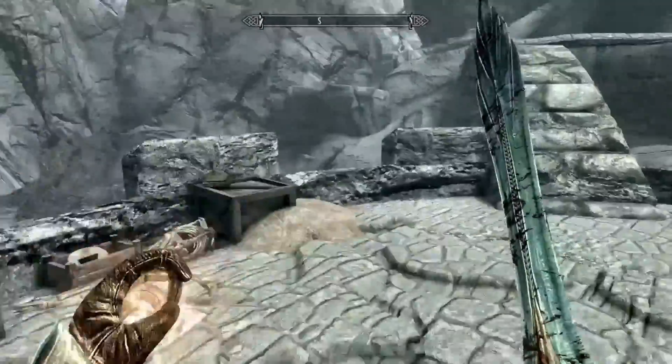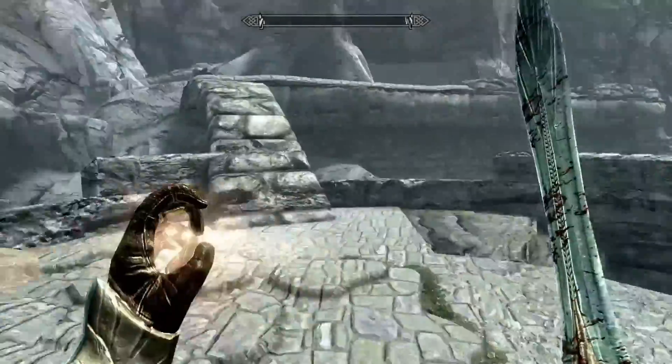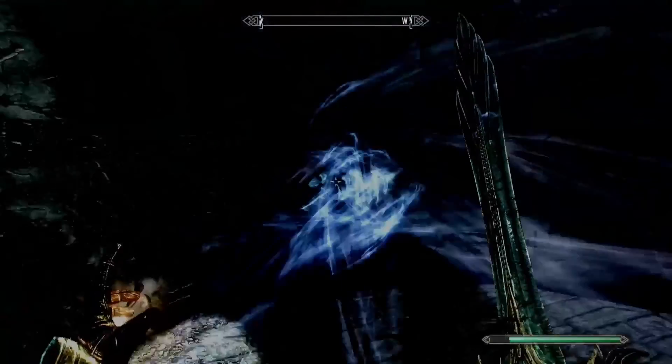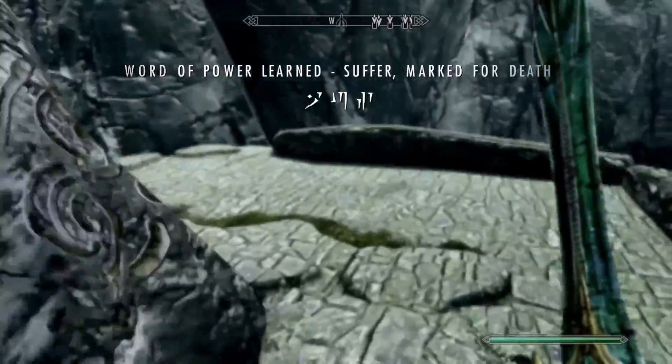We'll go ahead and collect his soul in a second. I want to make sure we get everything up here, and I guarantee there's a word wall — yes, right over here. What are we learning today? Suffer — March for Death. Nice.